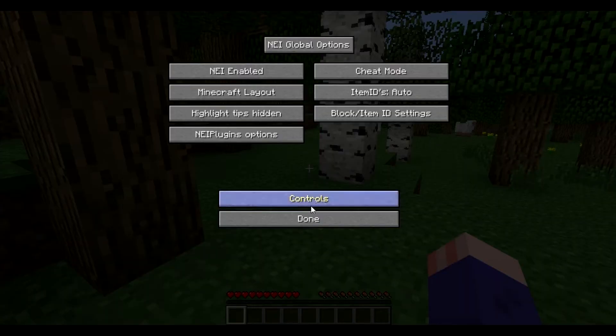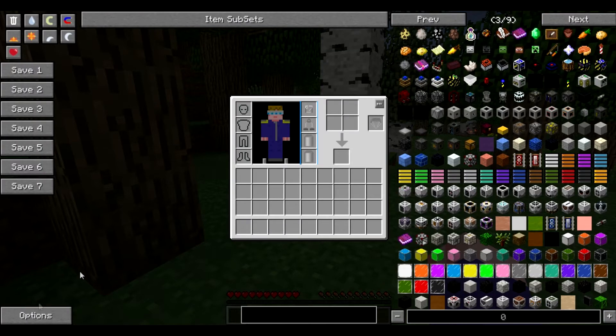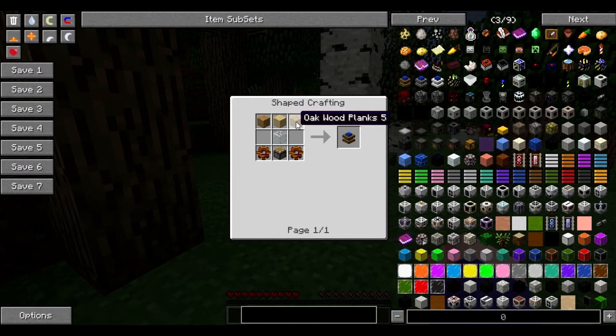Fraps seemed to bug out on me there for a minute and I don't know how much time I lost. So it plays the same as most any other Minecraft. Obviously you've got Not Enough Items here, which is a mod included with TechIt. This basically acts the same as Too Many Items. In default mode you can click on it and drag it in. The best feature about Not Enough Items is if you hover over something like this redstone engine - this is from Buildcraft - and you press R, it shows you how to craft it.